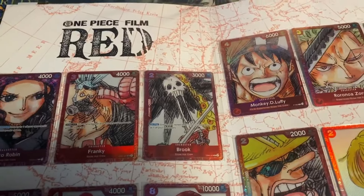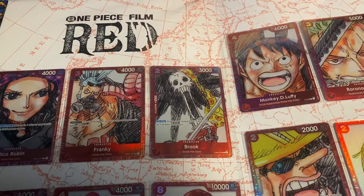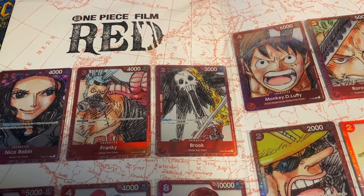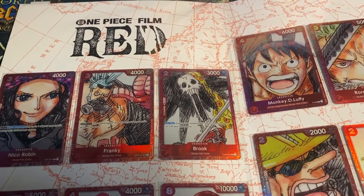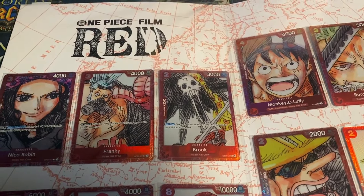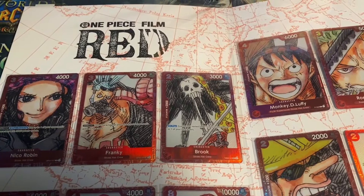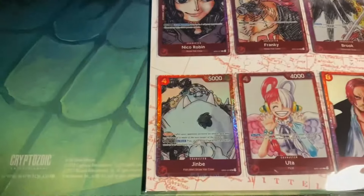Then we have Brook, and Brook is still being played — at least I still play him, and I think a lot of red decks still play him. It's a starter deck card for 2, it's a 3k power card with counter plus 2k, so that alone is good. And then on play, give up to 2 Restadon cards to your leader or one of your characters. Very handy indeed.